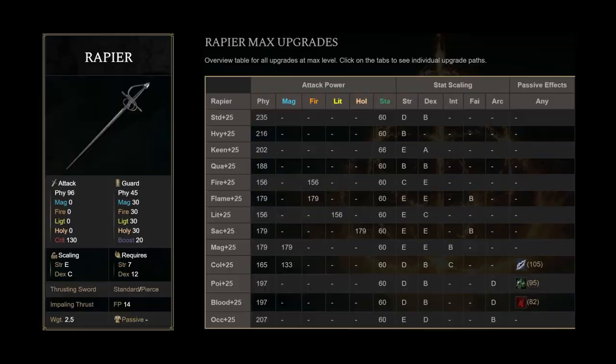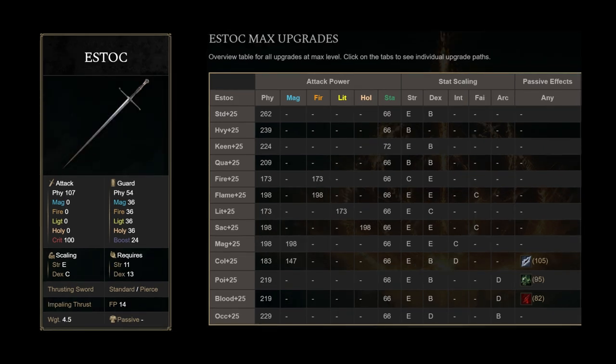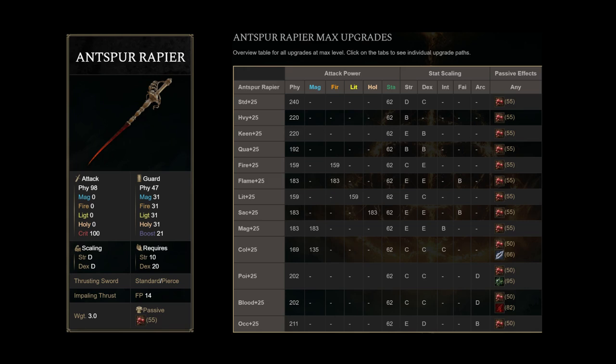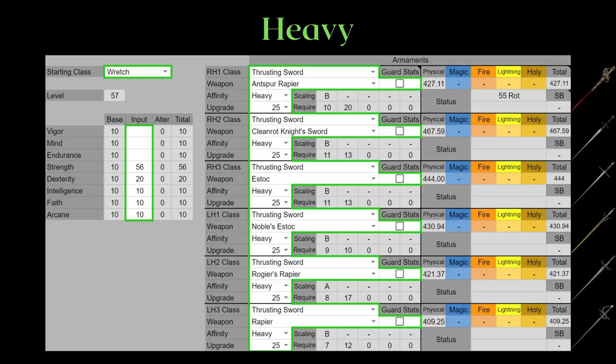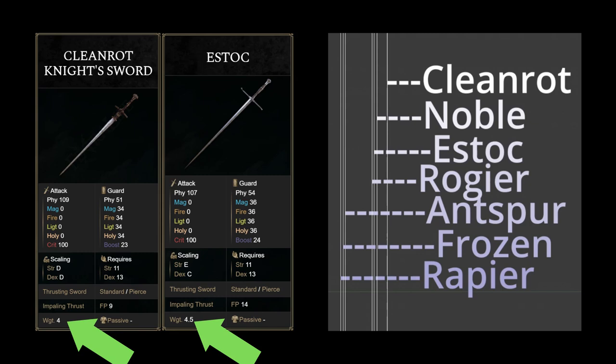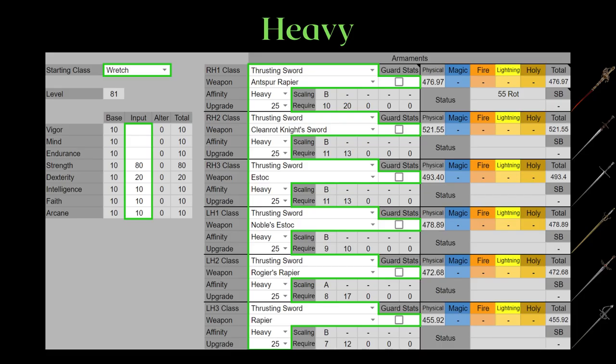For the regular thrusting swords, we have the Rapier, Roger's Rapier, Estoc, Noble's Estoc, Cleanrod Knight's Sword, and the Antspur Rapier — one of the few weapons with Scarlet Rot that is infusible. Starting with the heavy infusion, I set dexterity at 20 to meet all requirements, but after heavy I will be setting either strength or dexterity to 11 to mirror the strength side of things. We immediately see that the Cleanrod has higher AR than the Estoc, and is a better choice as it is not only longer but also lighter than the Estoc on the offhand. The stat requirements are exactly the same, and the heavy attack difference doesn't matter on the offhand. The same holds true for all-strength builds.